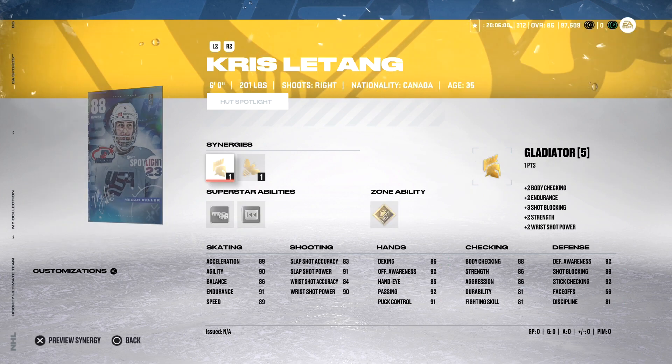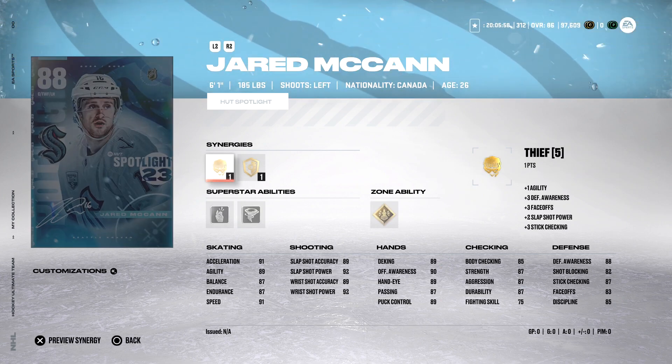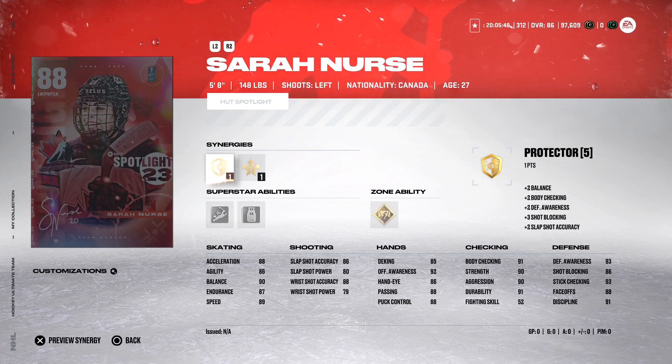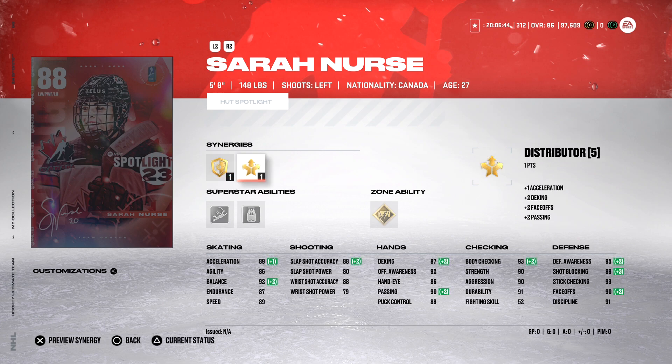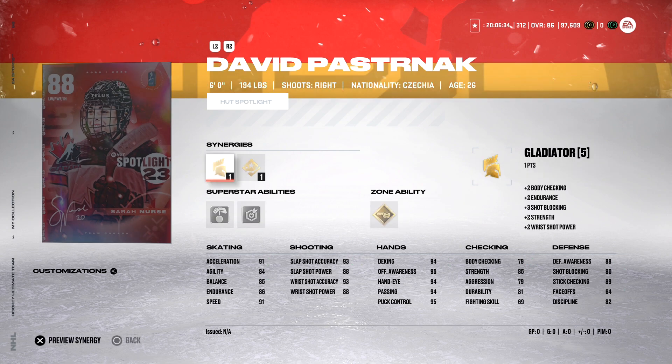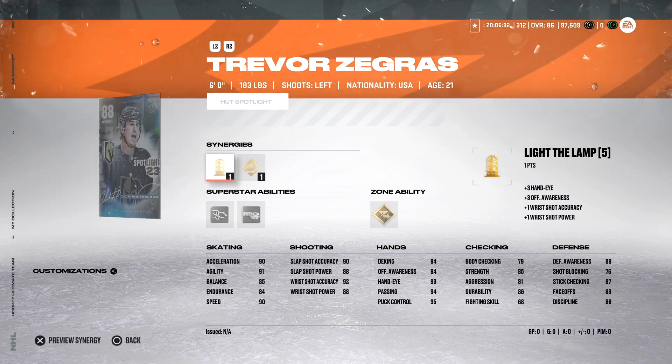Megan Keller: 5'11", 165. She has Wingman and Applesauce abilities, plus Thunderclap, Stick 'Em Up, and Truculence — I would not take her out of your choice pack. Jared McCann is the person you want to take, and we've already talked about how great he is. Next is Sarah Nurse: 5'8", 148 lbs. She has Protector and Distributor synergies with abilities Relentless, Big Tipper, and Close Quarters — pretty good abilities despite being a little small.